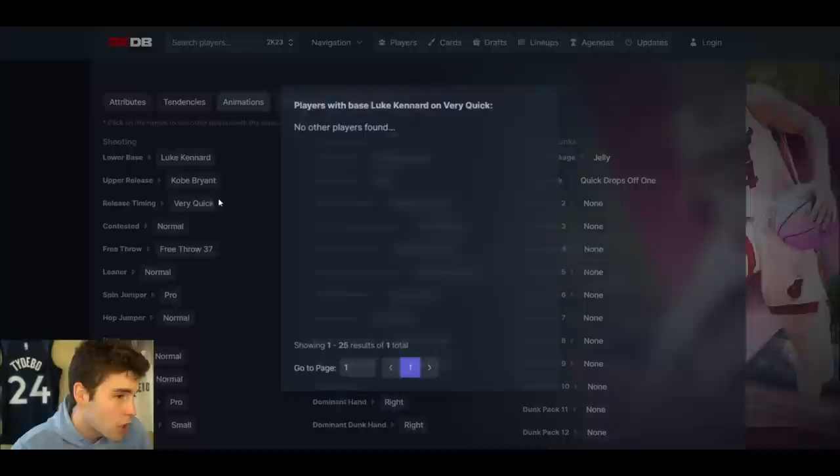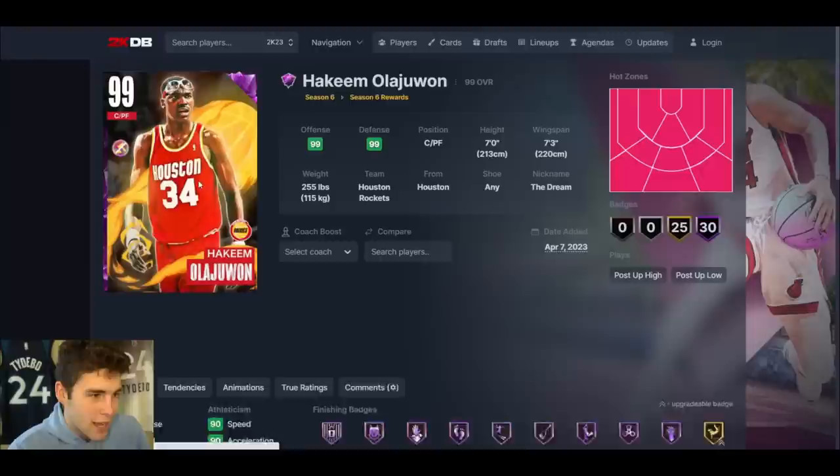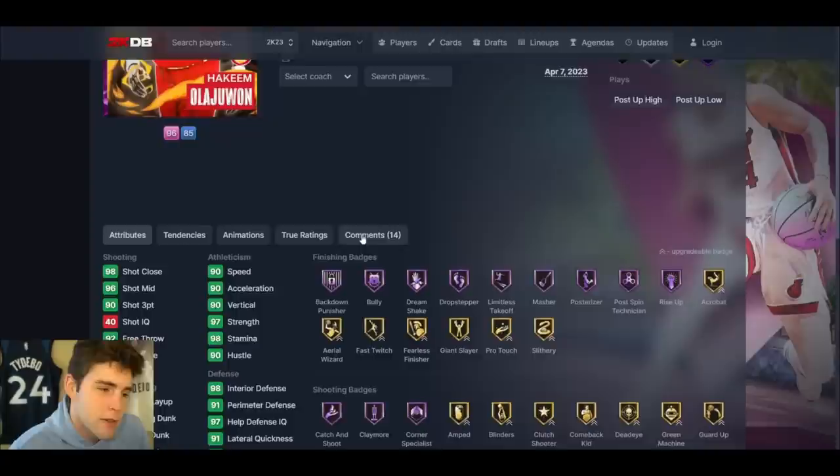Isaiah Thomas — maybe he's the Ascension reward. The card's not going to be very good in MyTeam. Luke Kennard base on Very Quick, smooth normal leaner, MJ dribble style — all smooth. But he's only 6'1". I know there are Isaiah Thomas fans out there, but the card is not great in MyTeam.